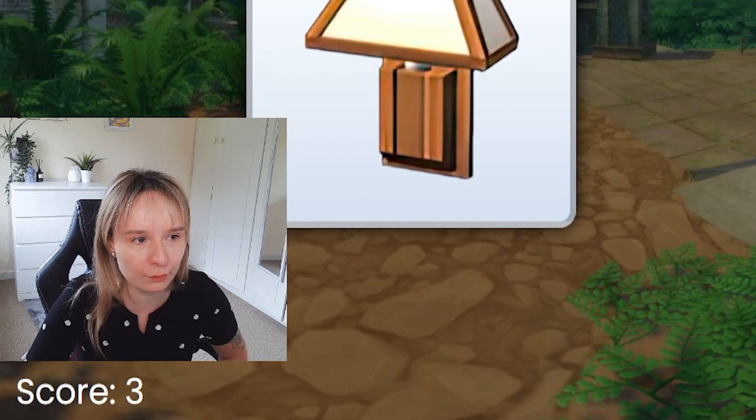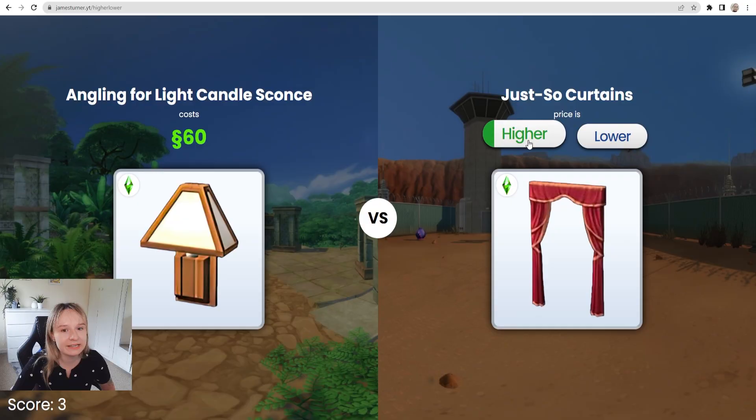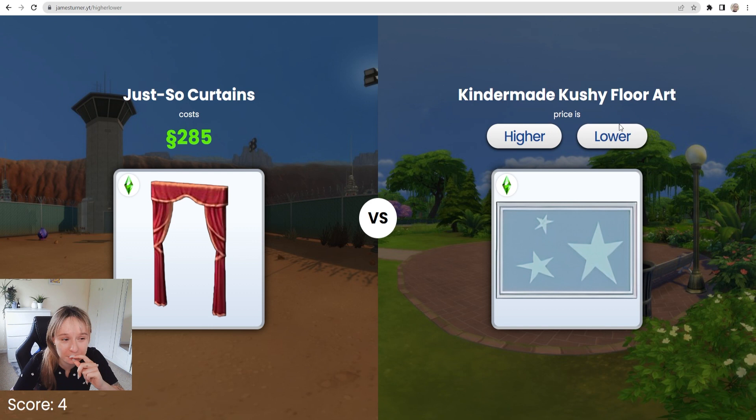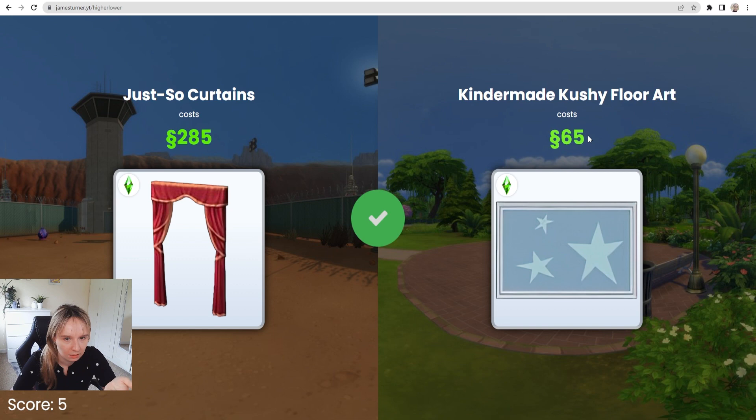Have we been past score four? I don't think so. Definitely higher for the curtains. Great. Kindermade cushy floor art — that's a rug. Oh my God. Can this rug be more than 285 simoleons? I think it's lower — it's hardly gonna be 300. Oh thank God. Venue wall speaker retro — definitely higher. It's surely not gonna just be 65. Oh my God, we're at score six. We're doing really good.